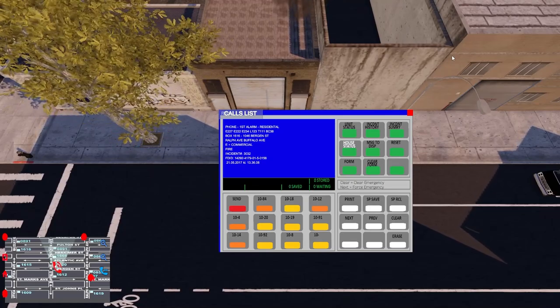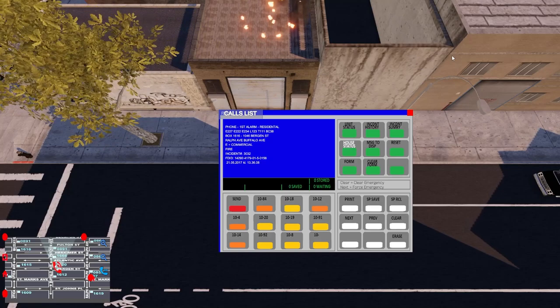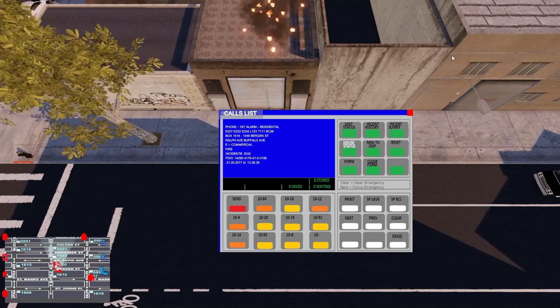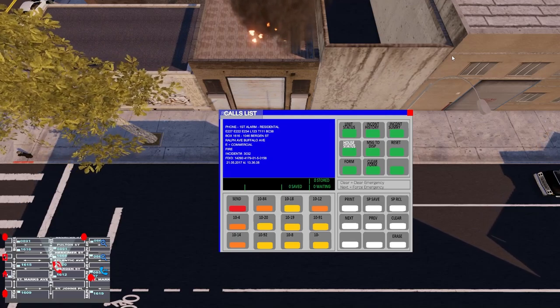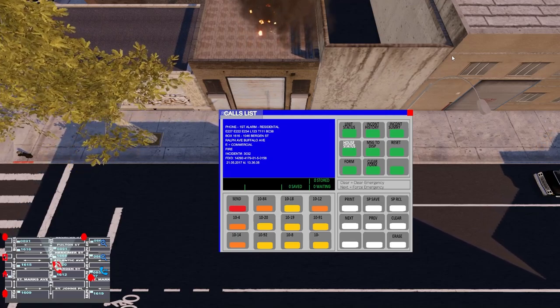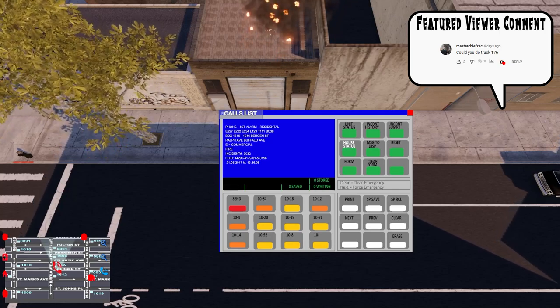All right, we have our first fire call — it's going to be a fire in a commercial building. Engine 227, 222, 234, Ladder 123, Tower 111, and Battalion 38 are all going to be responding. We do have a fire, so we'll make it a full 10-75, all hands.